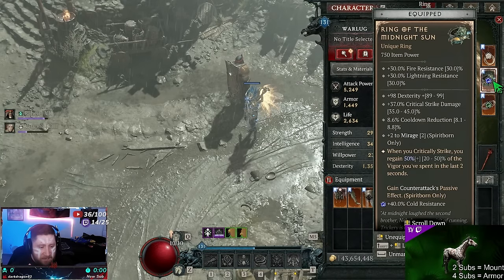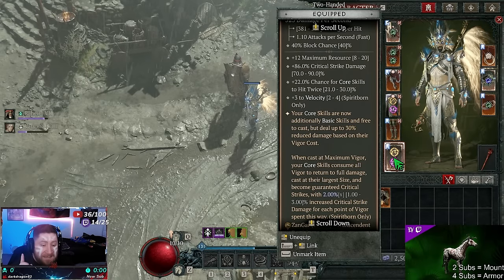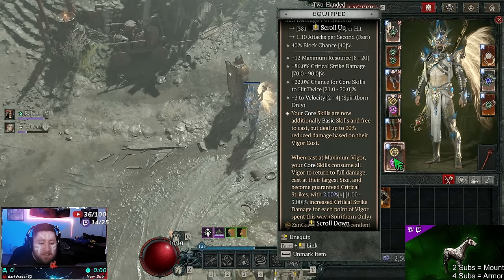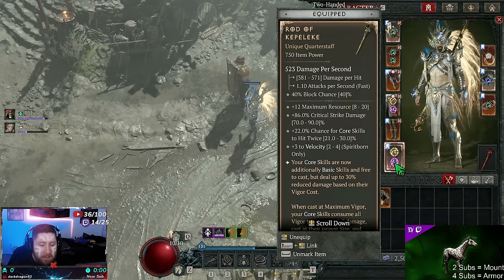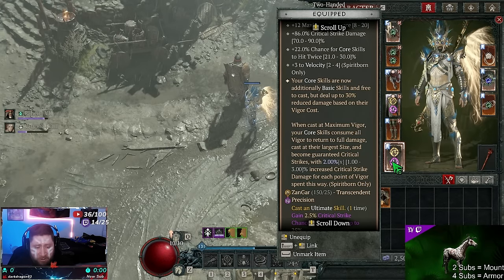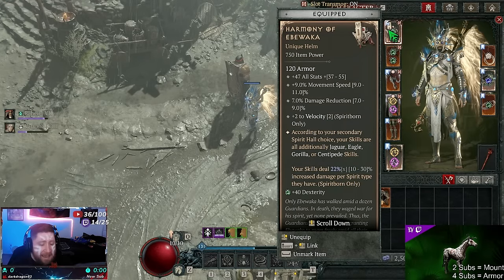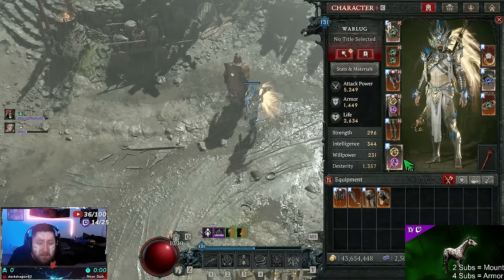On the Ring of Midnight Sun, when we critically strike we gain the Counter Attack passive. On the Rod of Kep staff, core skills are additionally basic skills — they count as both and are free to cast, but deal up to 30% reduced damage based on vigor cost. When cast at max vigor, core skills consume all vigor and return to full damage at their largest size. The Harmony Helmet — per your secondary Spirit Hall choice, your skills are additionally that spirit type and deal increased damage based on the spirit type you have.